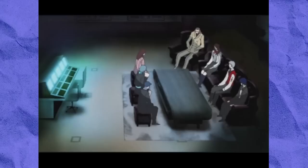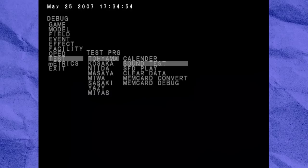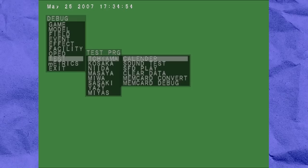Toyama — the chief programmer — provides the most interesting features. SFD play lets you play any FMV cutscene in the game. Clear data does what you'd expect. Mem card convert didn't do anything for me, and the mem card debug option lets you reformat your memory card. The sound test is exactly what it sounds like — you can play voice clips and music tracks. And I've saved the main event for last: the calendar.